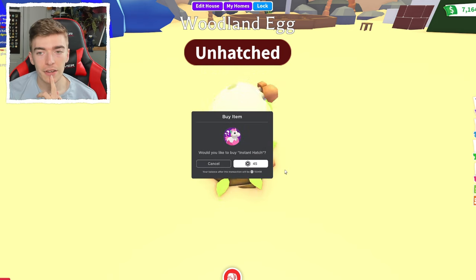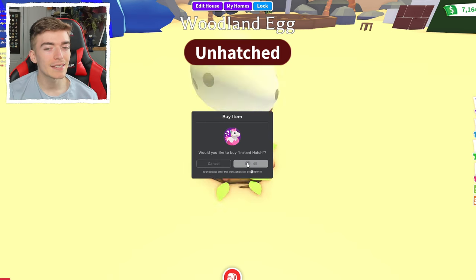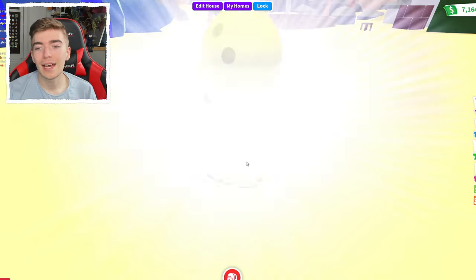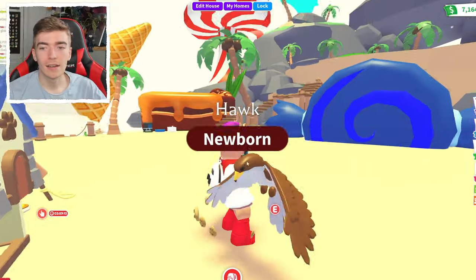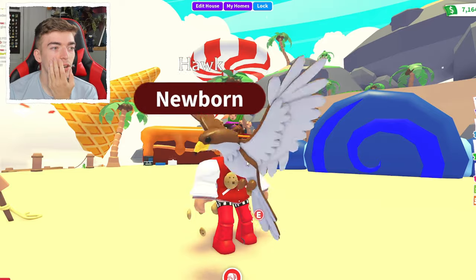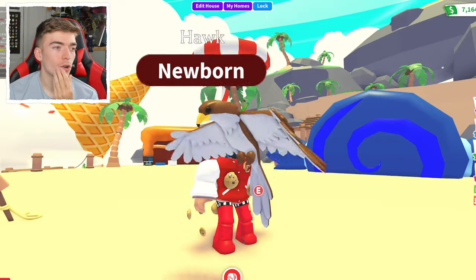We're going to go and use the instant hatch. What I want to do is get the deer so it matches up with the one we just hatched in real life. Let's go and use that instant hatch — cross my fingers. I hatched nothing. Oh my word. I did not just hatch a legendary! I actually just hatched the hawk!